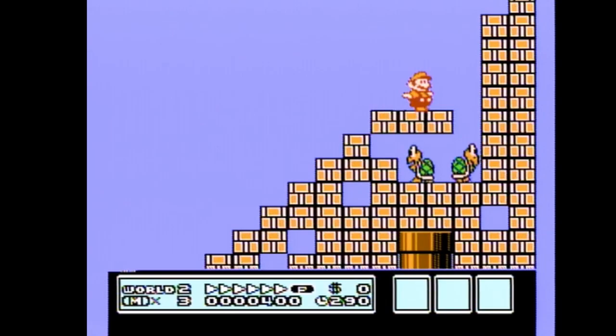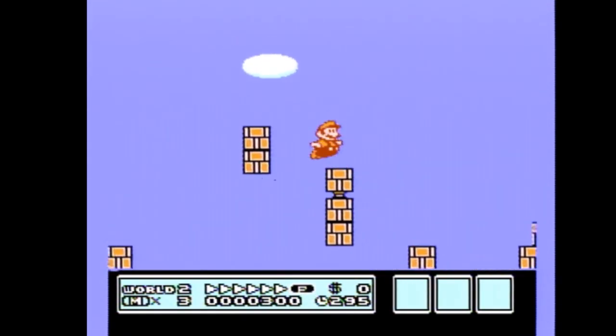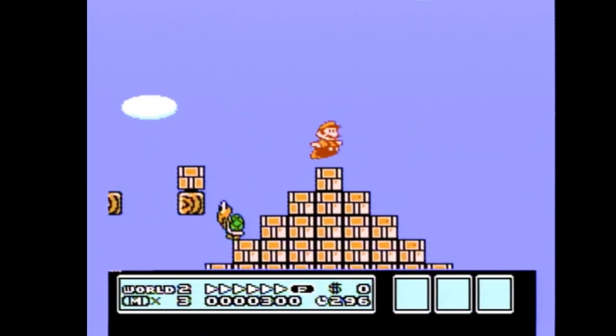I always use the middle block as seen in the official level video. Because if I overshoot it, I'm safe. And if I undershoot it, I'm still safe. I would recommend using the middle block. When you bounce off the middle block, don't hold back. Do a full big jump and land on top of the pyramid.